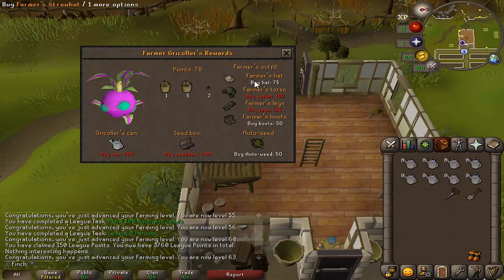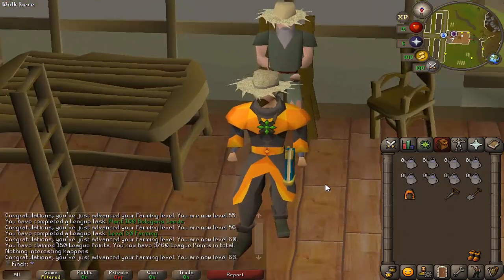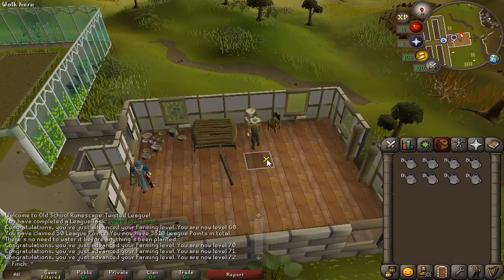I'm picking up the second piece of the outfit which is the hat — in my opinion the best piece of the collection. Look at that bad boy. Piece 3 out of 4: farmer's trousers. Just need 150 more points to buy the jacket and I'll have the full set.